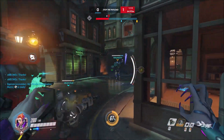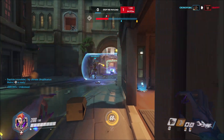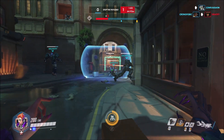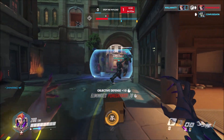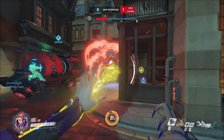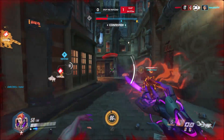So this video is more of a guide on how to use Moira, while also giving detailed descriptions on the gameplay itself. Another Biotic Orb — I bounced it off, I don't really need to heal anyone here. My Baptiste is missing maybe 20 health, so I'm going to heal him up. But I happened to take out the enemy Moira there. And if you can kill a healer at the start of a fight, that is amazing.